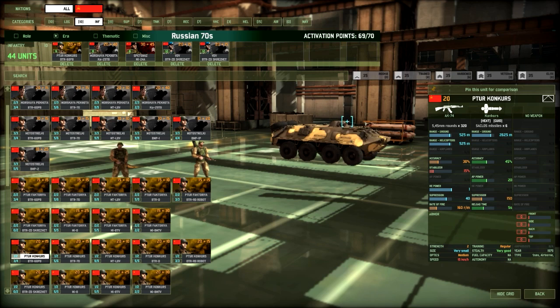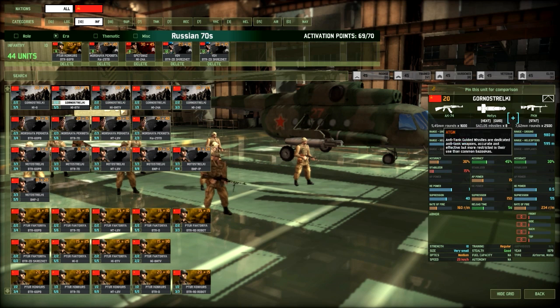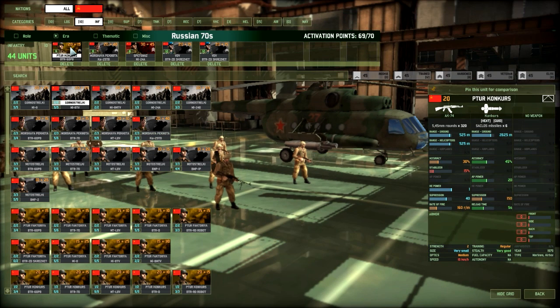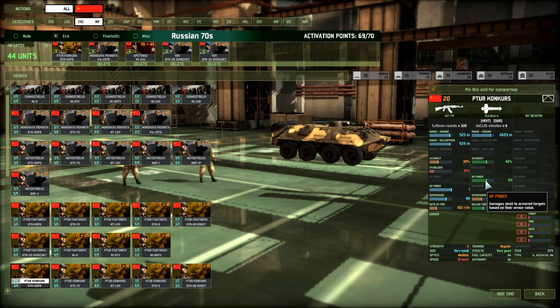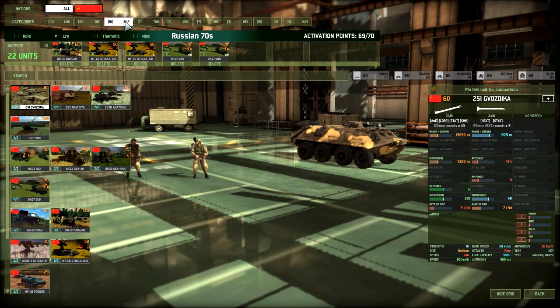Finally, ATGM infantry. We have Gornostrowski in this deck, but it's the 70s version with the old Metis, not the new Metis M. The Metis is really lackluster as an ATGM — not really good range and very lacking AP power. So instead I go for the Concourse, which is a proper extremely powerful ATGM with AP power of 20. One of the weaknesses of this deck is in some ways it lacks ways to deal with enemy super-heavy armor — M1A2s, Challenger 2s, Leclercs — so you are going to see how I compensate for that in other categories.